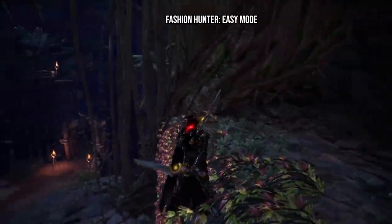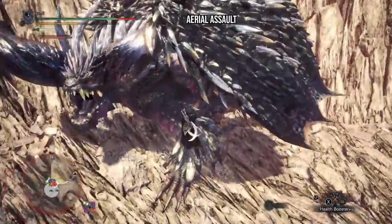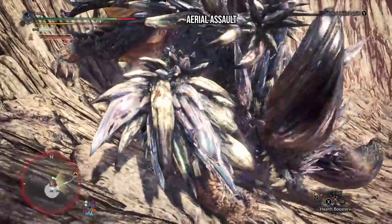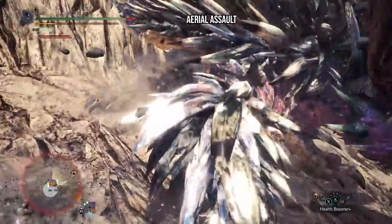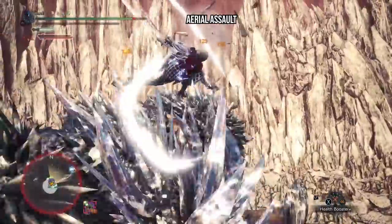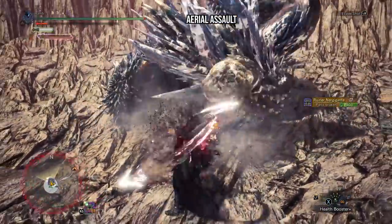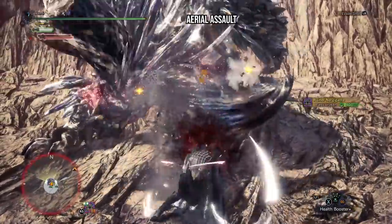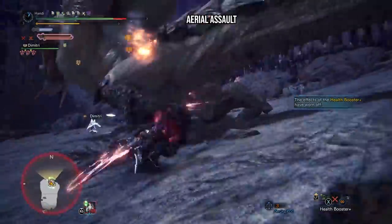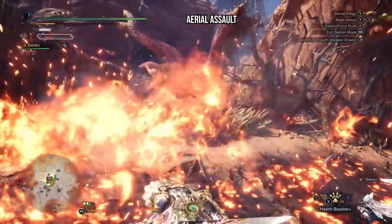Dual blades also have a couple of high-flying tricks up their sleeve. Like many weapons in Iceborne, you have fancy and potent attacks that come from jumping off a ledge or running up and bouncing off a wall. While the aerial attacks from dual blades might not be as damage-potent as something like Spin to Win with a hammer, they're just as fun and satisfying to pull off. The first resulting attack sees you go into a partial Beyblade spin, landing with a final spin to do some damage. The more satisfying one has you go full Beyblade and spin clear down the entire length of the monster's body.